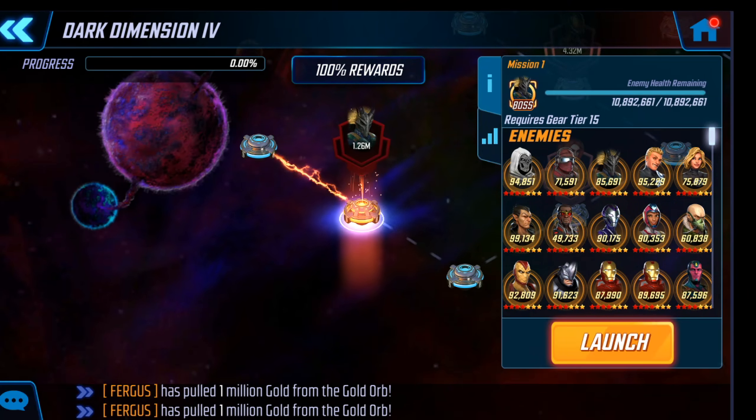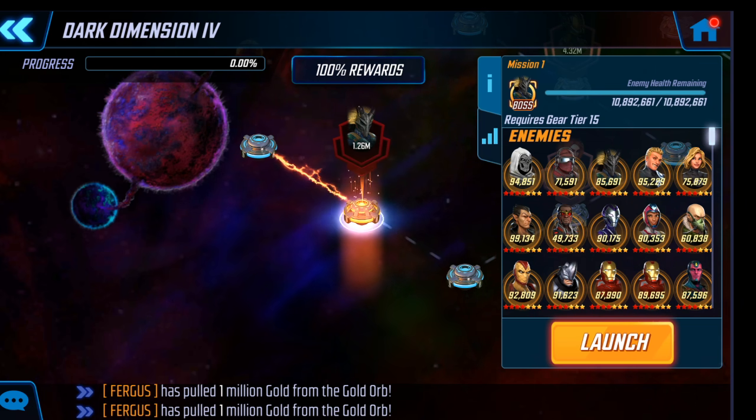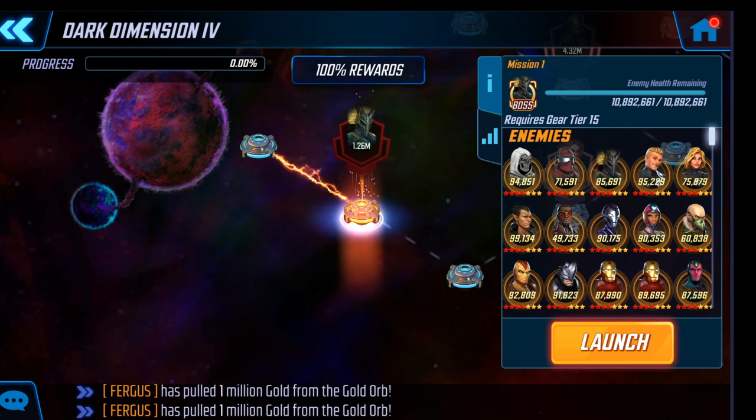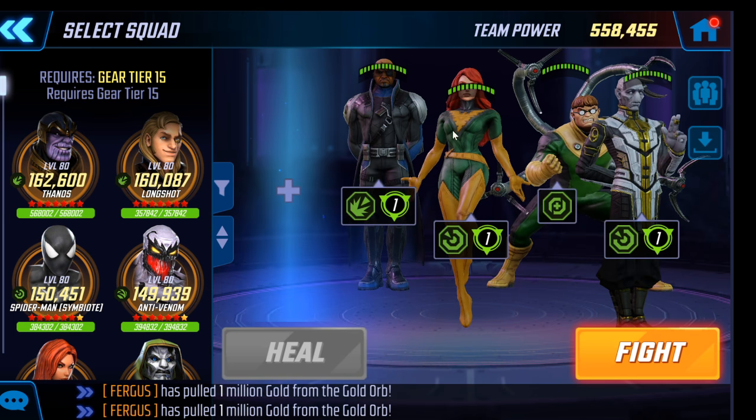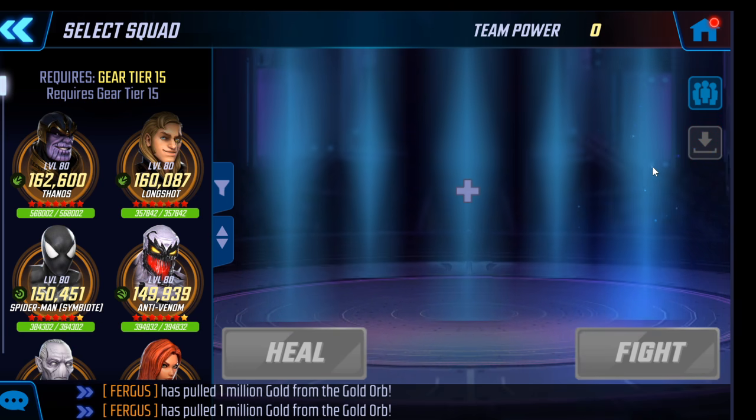Hey guys, Philosopher here, and today we're going to try out Kestrel in DD4. My Kestrel is larger than a lot of people's — she's five yellow star and five red star. The reason I have the yellow stars is I've been doing the 50 and 100 core energy refreshes on the event energy every day, and I've also bought the offers. Please take that into account — this is maybe a little bigger than your Kestrel.